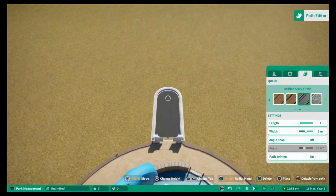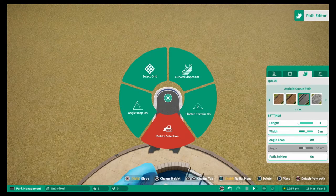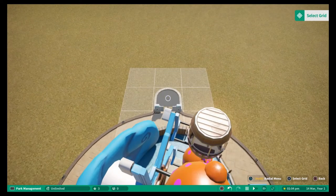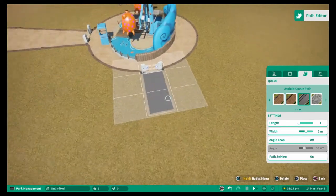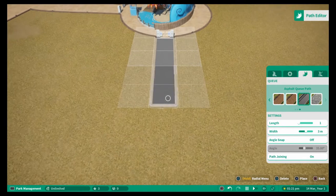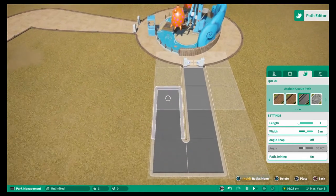The way to get around this is to place one piece of path down, then hold Triangle on PS4 or Y on Xbox to bring up the menu. Move to select grid, then hover over the piece you placed and click X on PS4 or A on Xbox. This locks the grid in, and from there you can build square pathing.